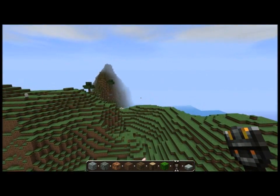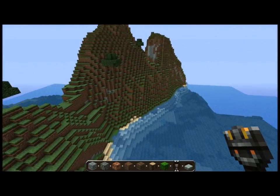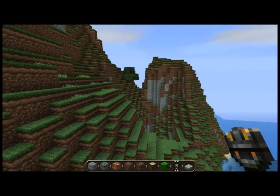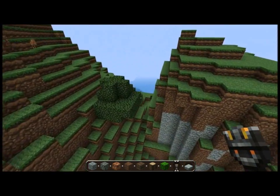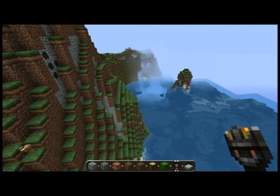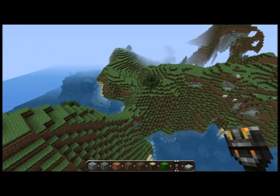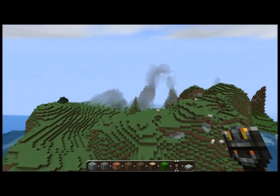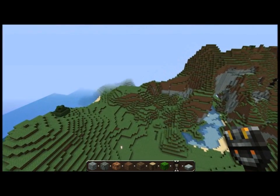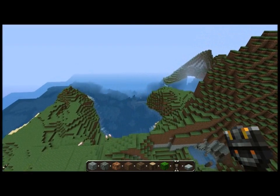I mean, look at that — that's just amazing! So, it's just an island practically. It's like a survival peninsula. It's just a huge island full of colossal mountains in the middle of the ocean. It's amazing, it really is.